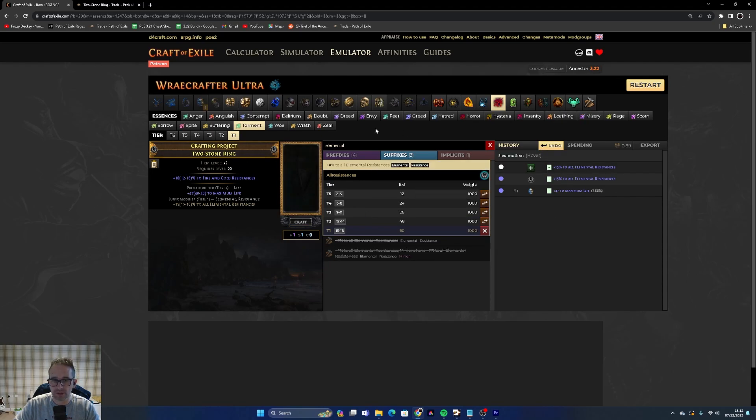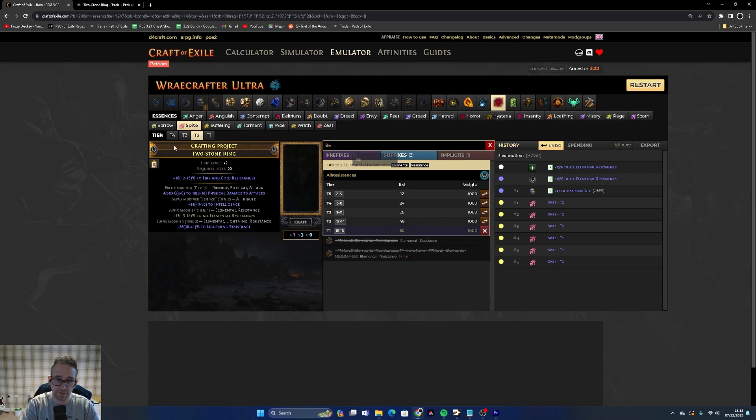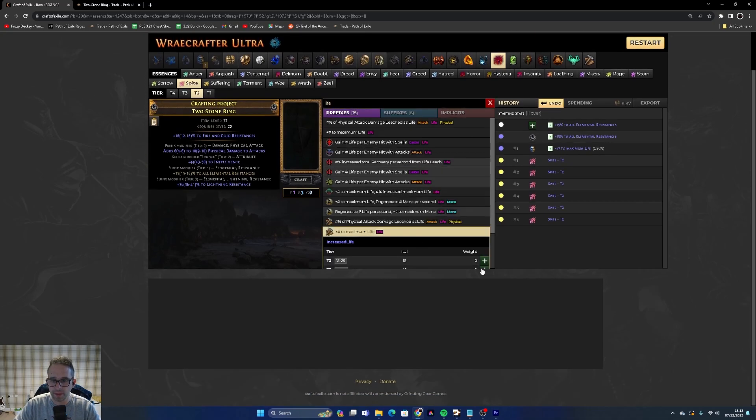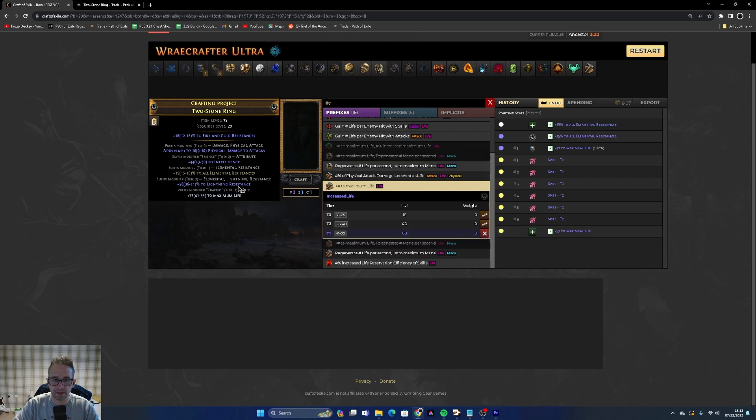You're basically going to spam this essence until you get anything else decent with an open prefix to craft life. You might use seven or eight of these, which is why I recommend farming your own essences. Keep going until you get something you're happy with. This result is perfect: lightning resistance, all elemental res, intelligence, and physical damage to attacks. Just craft life on the open prefix — or if you want to be brave, craft elemental damage with attacks. That's essentially your first ring finished.